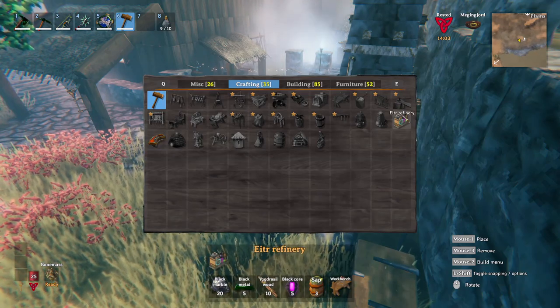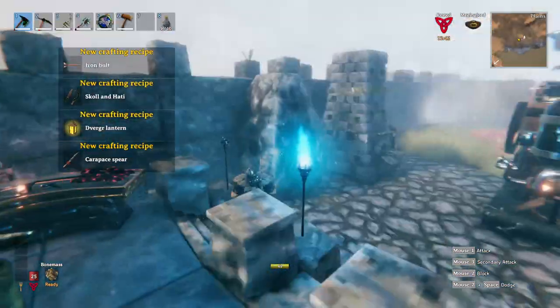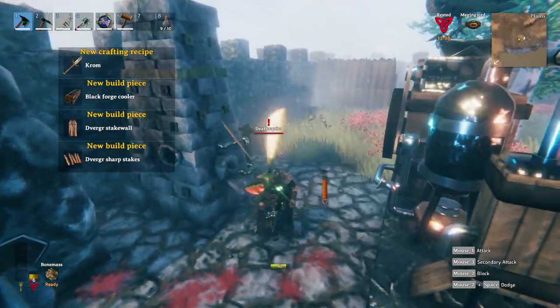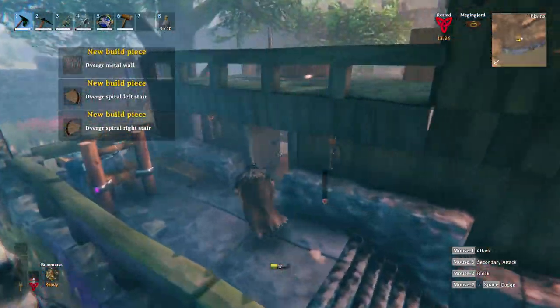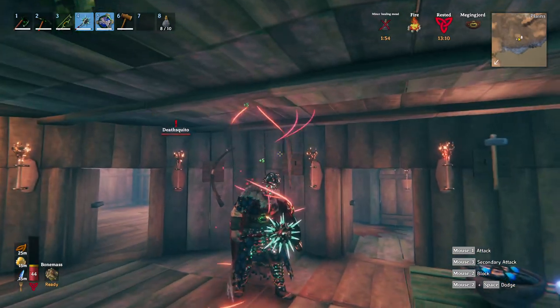So we're going to be crafting both of these. I'm very glad that I got exactly ten cores. Oh, we got some bolts. Oh no, I see a mosquito! I'm panicking! Alright, let's run into the house and get some food in us real quick. Okay, we're safe. This is not how I wanted this to start.